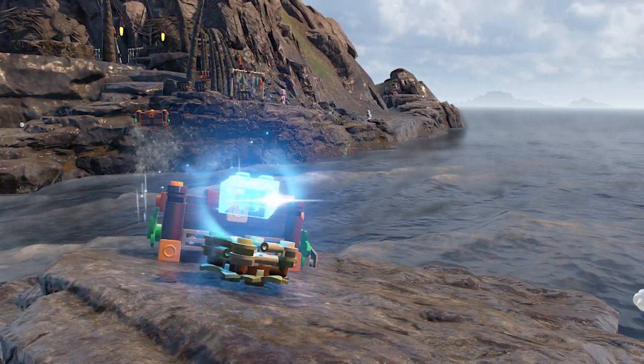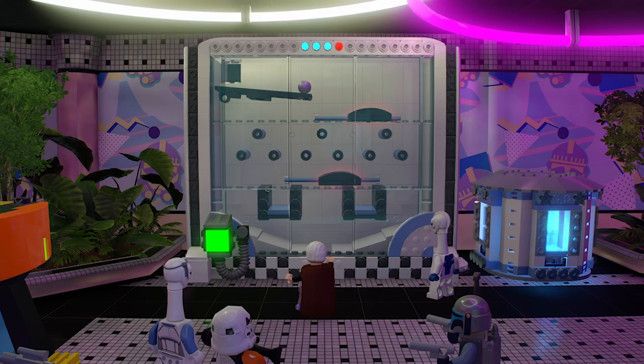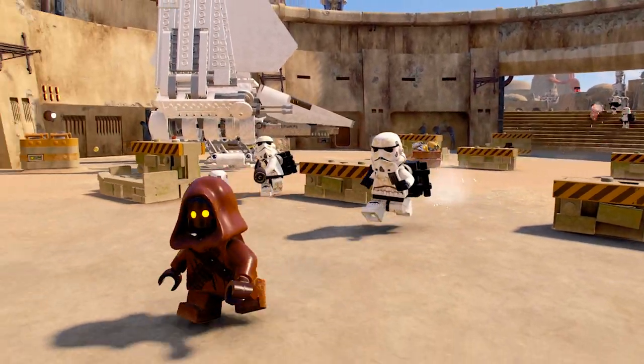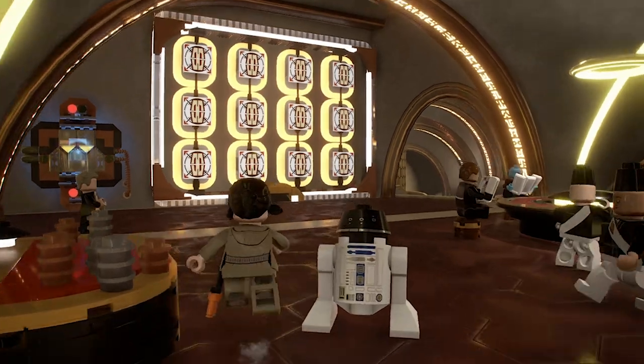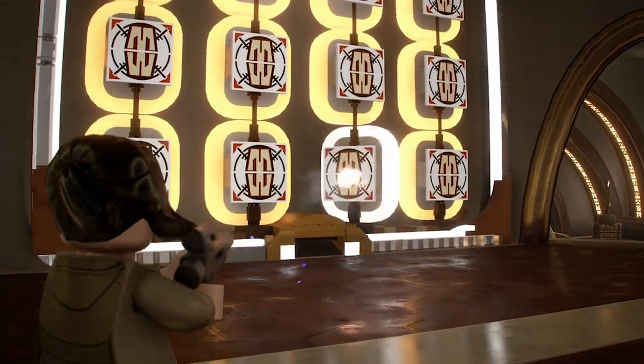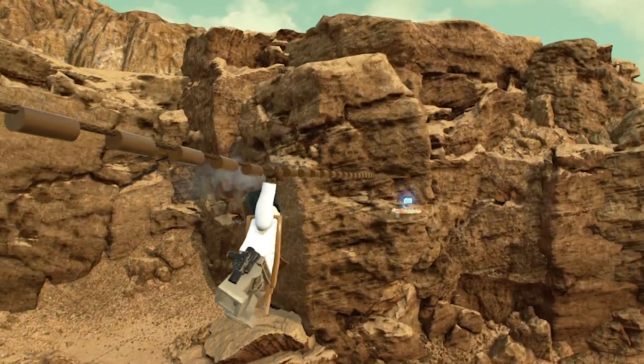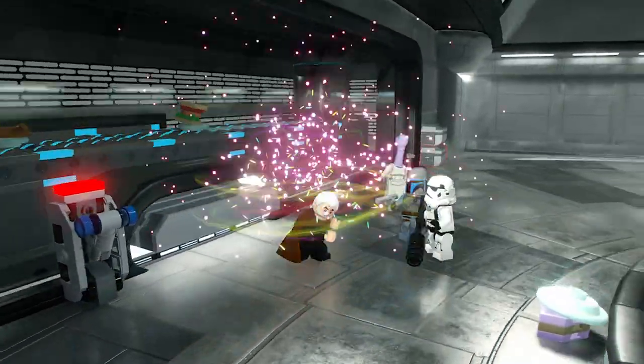Within our game, there are a lot of collectibles. Kyber Bricks are something players will find throughout the planets — they're awarded in puzzles and sometimes in missions. Along the way, you can get distracted by all sorts of collectibles and missions, and before you know it you realise you haven't continued the story in about half an hour because you've been too busy collecting Kyber Bricks.